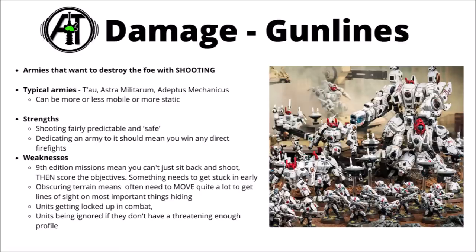Other potential weaknesses include units getting locked up in combat, and if your units aren't quite efficient enough then certain ones could just be basically ignored all game long while the opponent goes about winning the game anyway. Gun lines are often looked down on a little bit within 40k, maybe being seen as just a little bit less interactive than other ways of playing. I'd say this whole attitude is maybe a little bit less important in 9th though, where you do genuinely have to move up and fight for the objectives, provided there's enough terrain on the table. Definitely having a solid amount of shooting in a list tends to be an asset though, not a negative.